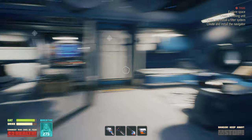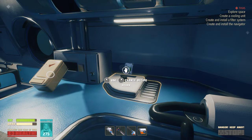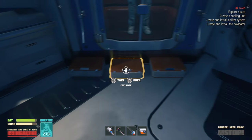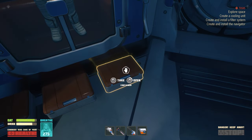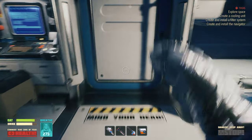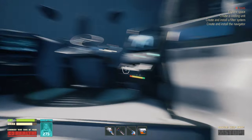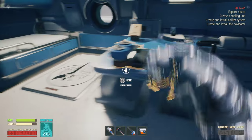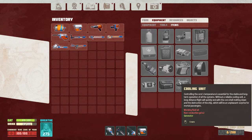Hi guys and welcome back to an episode of Breathedge. I just noticed that I crafted some crates and arranged the loot a little bit better, and then I figure out that I can do the cooling system, so let me craft it. It's under equipment items: cooling unit.